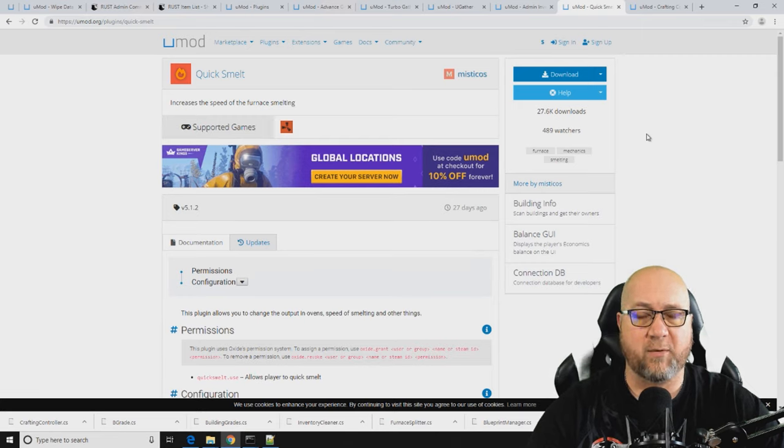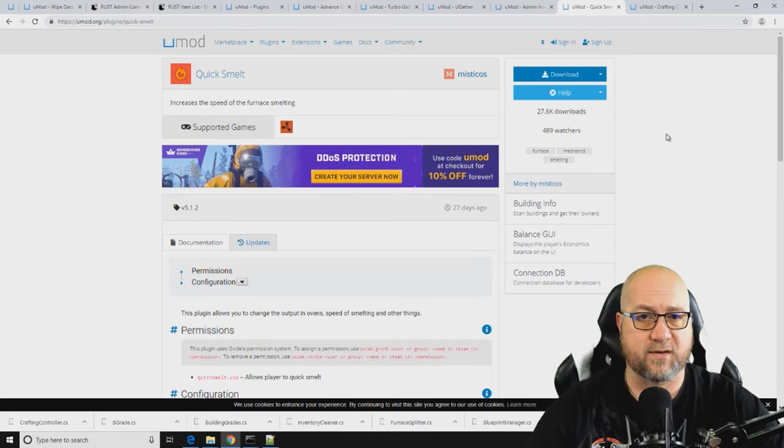The next plugin I want to cover is QuickSmelt, which controls how long it takes for ore to smelt in a furnace — whether small or large — and also affects fireplaces, campfires, and barbecues. We'll head back to umod.org, grab the QuickSmelt plugin, download it, and install it.